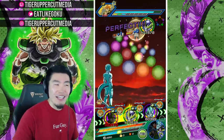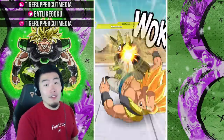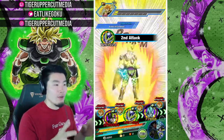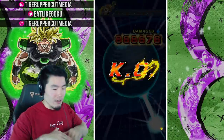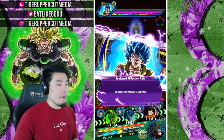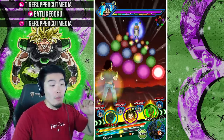He actually hits harder than I expected — I was expecting maybe close to a million damage and he outperformed that by about 40 to 50 percent. He does need some setup to get there though. He's not going to do this much damage right out of the box, especially if you put him on an Androids team without a full complement of Artificial Lifeforms allies, or on an Extreme AGL team with no Cells. That could be rough.